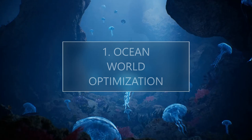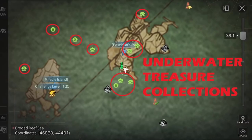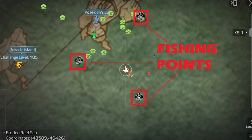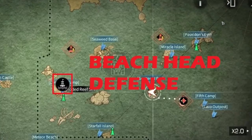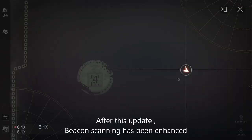Okay, one: Ocean Ward Optimization. There are three important markers that have been added in this update: one, underwater treasure collections; two, cruising point; and three, beachhead defense. After this update, beacon scanning has been enhanced.